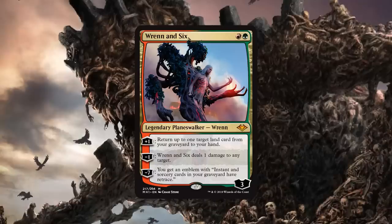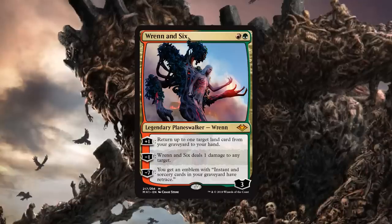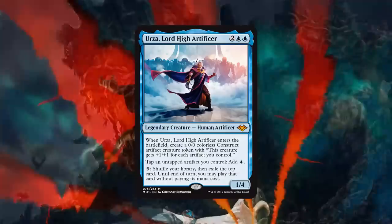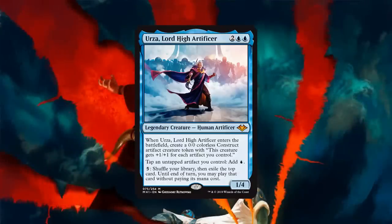Let's move on to another Mythic, and this is one of the cards I am most excited to play in Modern. Whether it ends up being good or not, I don't even care — I'm gonna have fun with it. And that is Urza, Lord High Artificer. So Krim, what are you doing with our new Urza?